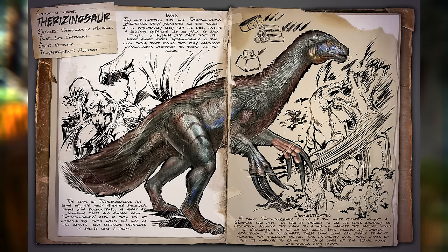A tame Therizinosaurus is one of the most versatile mounts a survivor can have. It can be trained to use its claws brutally or delicately, allowing the rider to primarily harvest the specific kinds of resources they need with extreme efficiency. And these same claws can pierce straight through the toughest armor, which more than makes up for its inability to carry the largest loads of the island's many herbivorous pack beasts.